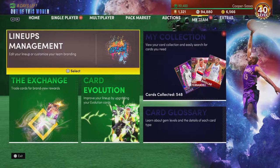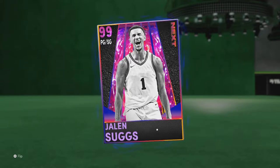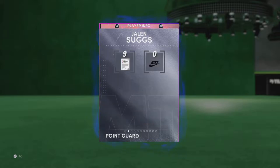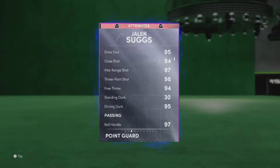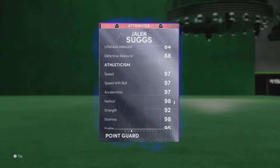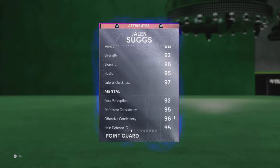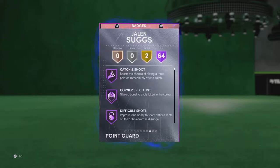We are back with another gameplay, and today we are going to be doing a gameplay with Dark Matter Jalen Suggs. His height is 6'4", 98 driving dunk, 97 ball handles, 97 speed, 97 speed ball, 98 stamina. And he has 64 Hall of Fame badges.